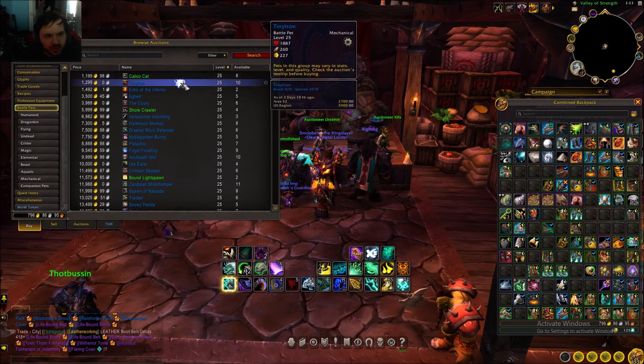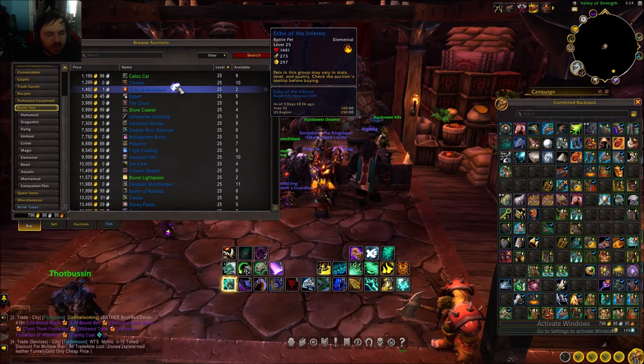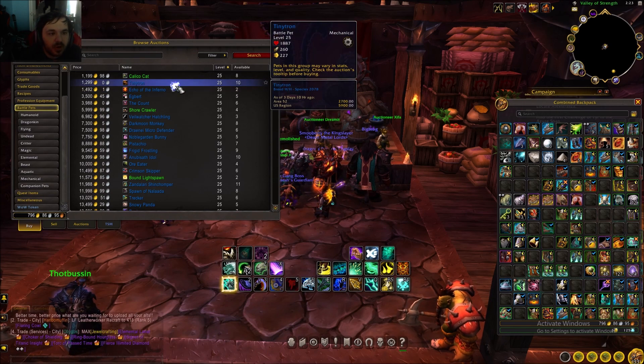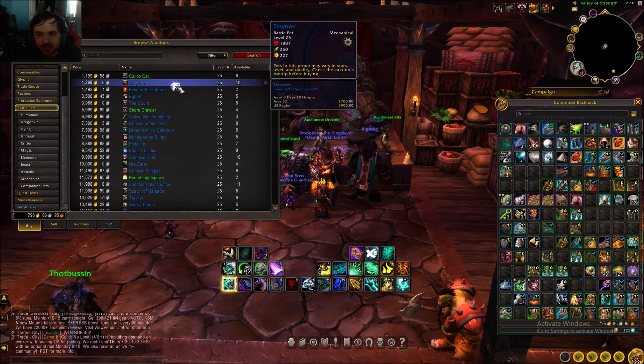Some of them are really cheap, like the event ones — Winter's Helper, the pumpkin, or the deer. If you get them anywhere from 50 to 500 gold, you can still make profit. It's a great way to fill up your auction house with auctions you don't even have to farm, because people misclick or they get tired of selling them.